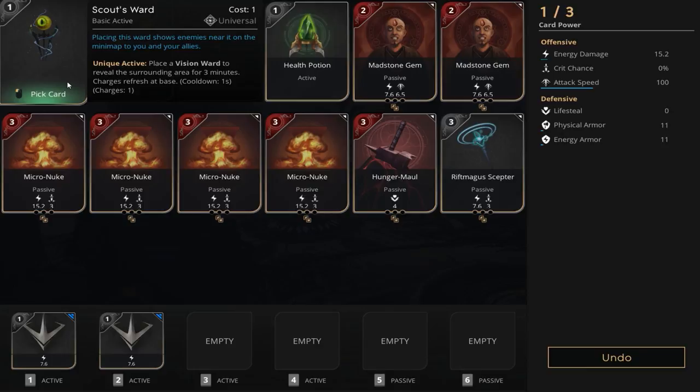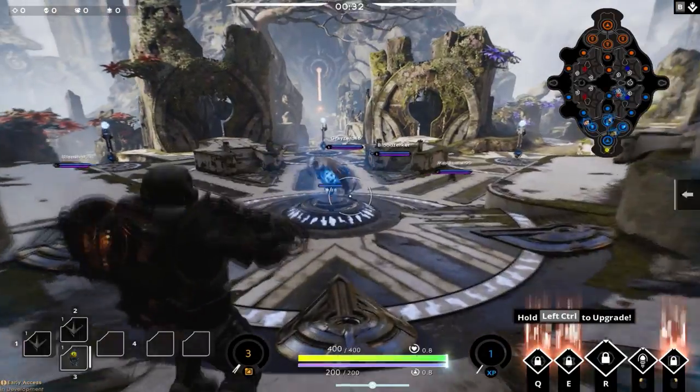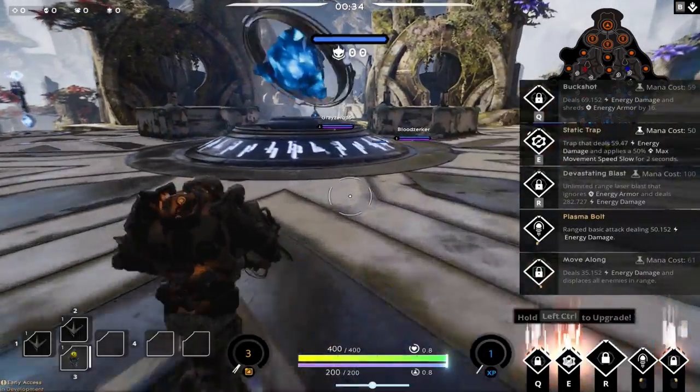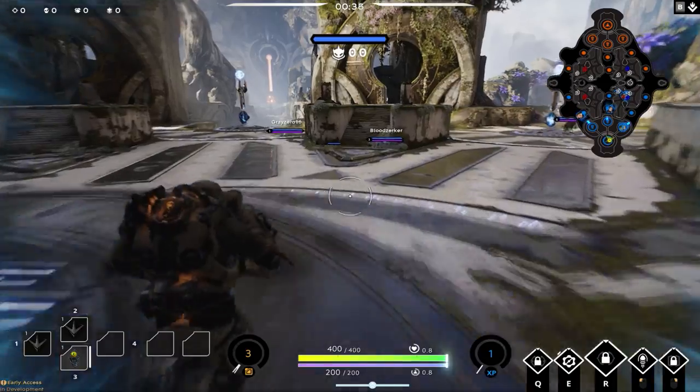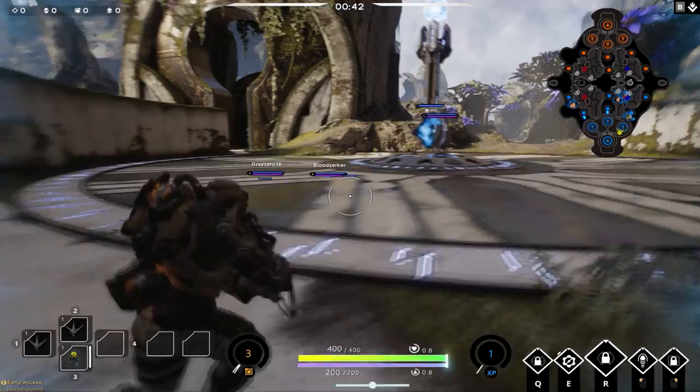You can either do a Health Potion or a Scout's Ward to start. We're going with the Scout's Ward to ward off the jungle so we don't get jumped while in the lane on the right side. We're going to start off with a Static Trap.